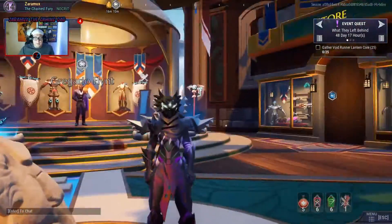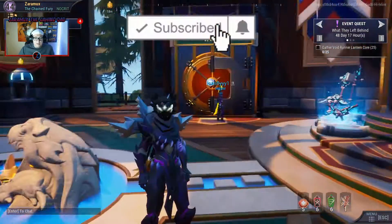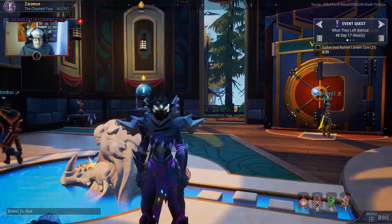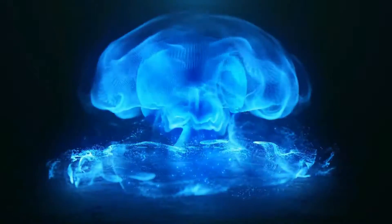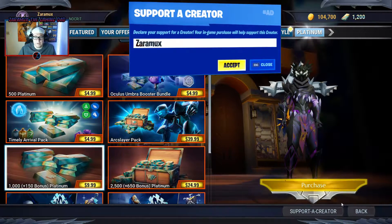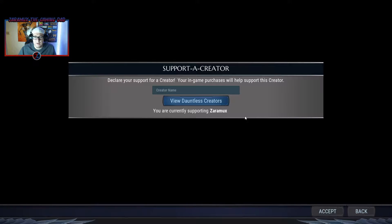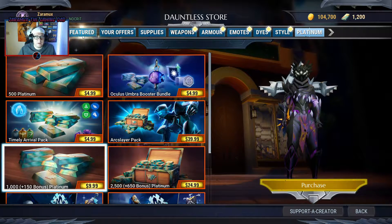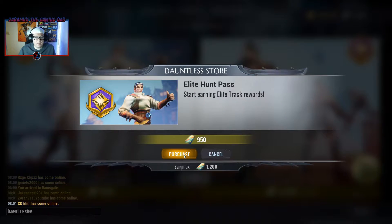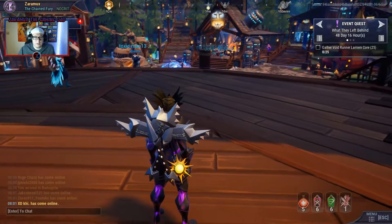All right, well that's our first look at Ramsgate but we've got plenty more to look at. If you enjoy this video go ahead and press that like button. Don't forget to subscribe and let's get into more of the video. So we're gonna go ahead and purchase the new hunt pass. Don't forget support creator code, it really helps a lot. Hashtag ad. All right, let's go back and get the elite hunt pass and purchase. Perfect.